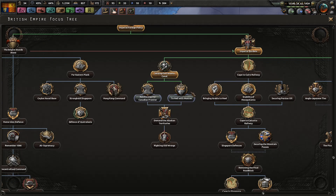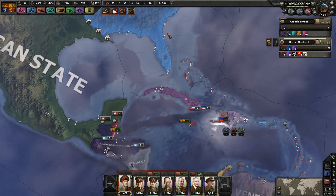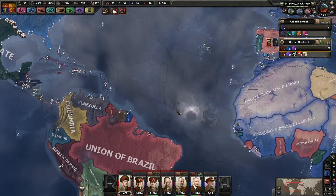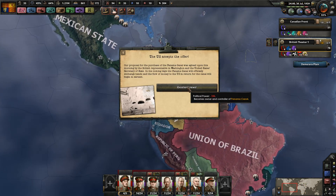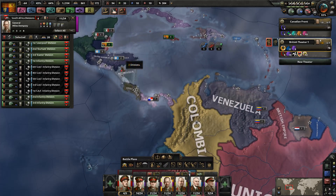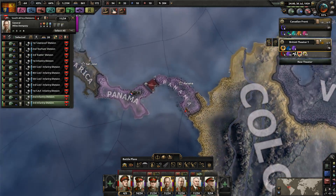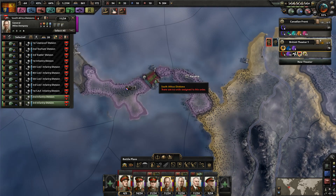We've been dealing with a horrendous economy for a while, so I think we'll be okay. That only takes seven days. Let's reinforce our Canadian frontier. We've got to get at war with the United States before Mexico is done with them. They've accepted the offer! Our proposal for the purchase of the Panama Canal was agreed upon this morning. In the coming days, the Panama Canal will officially exchange hands. But it cost me 100 political power — I thought it was going to be like more consumer good factories for half a year or something. That sucks!